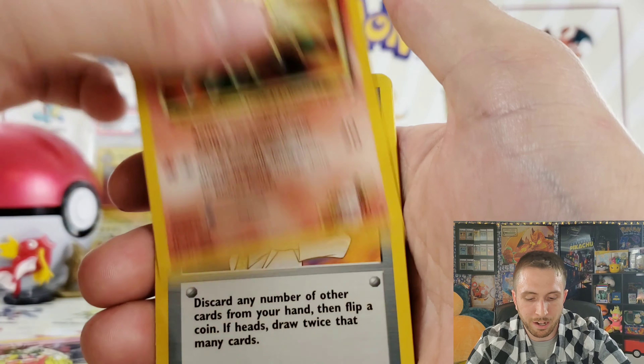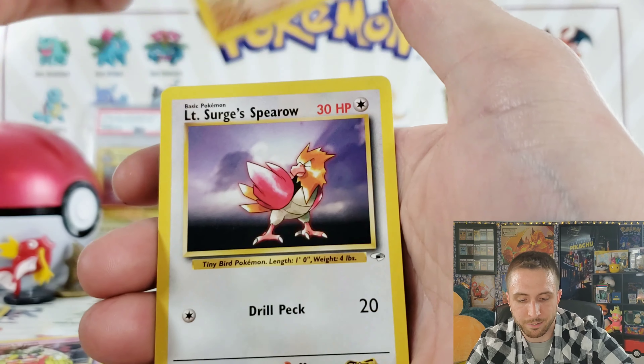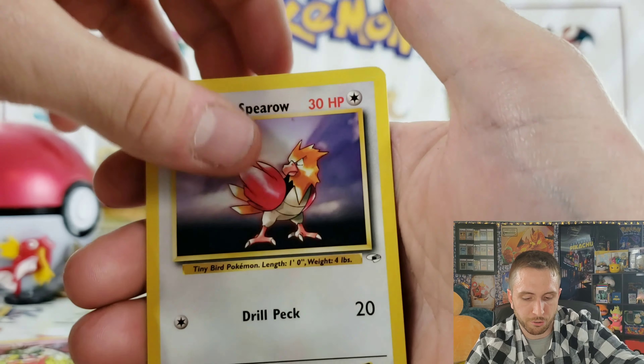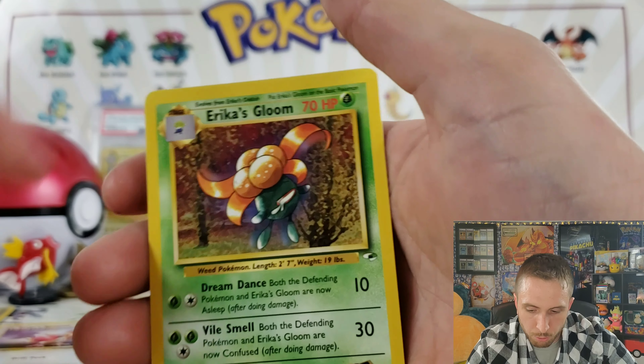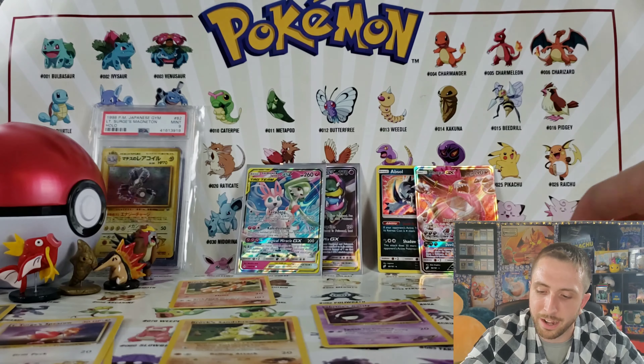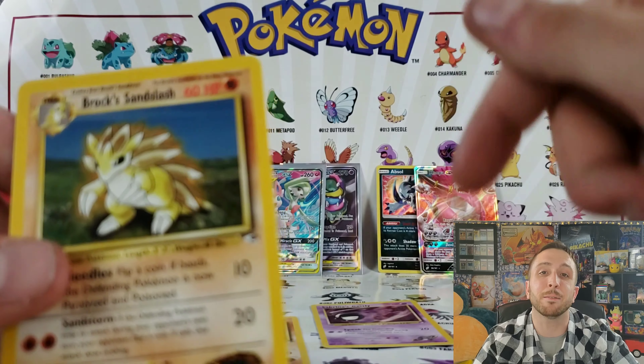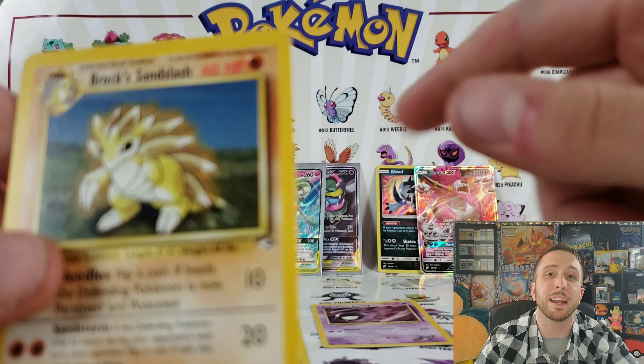These cards are stiff — that's crazy. Misty's Poliwag, Blaine's Ponyta, Blaine's Gamble, Brock's Vulpix, Brock's Sandslash, Lieutenant Surge's Spearow, and an Erika's Gloom. Wait — where's the rare? Oh, it was Sandslash. We did not get a pull, but we did get some pretty epic stuff from Unbroken Bonds and Team Up. I opened some vintage and now I'm itching to get more. Until next time, I am your boy Pokemon Monkey — smash the subscribe button, turn on the notification bell, and like this video. Peace out!